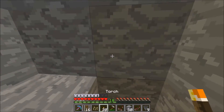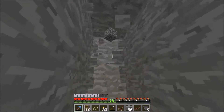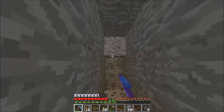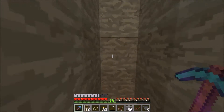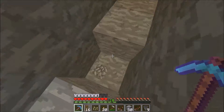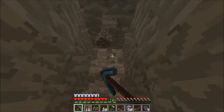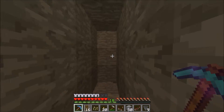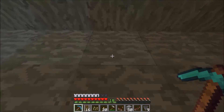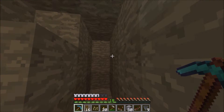So first we need our input area. The chicken farm is gonna go right here but the staircase is gonna continue going. Let's go ahead and clear all this out. I'll see you guys whenever I get the redstone set up and stuff.